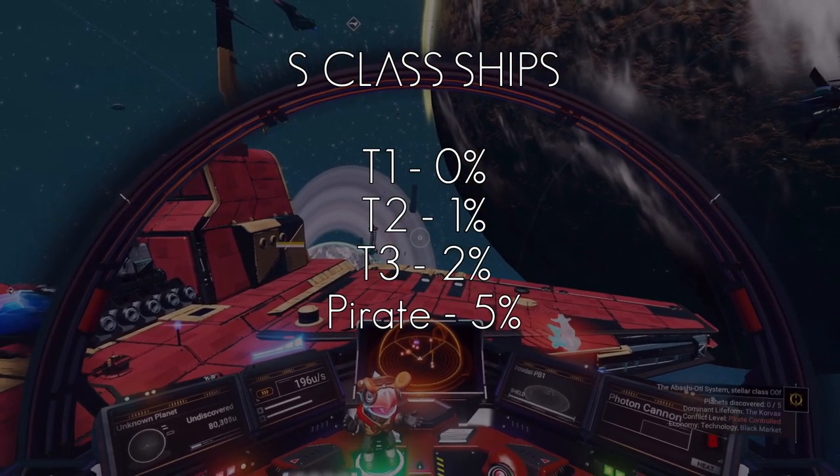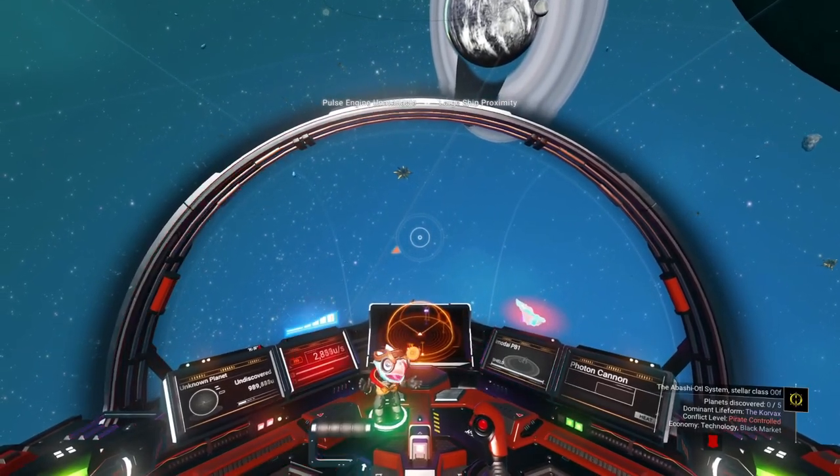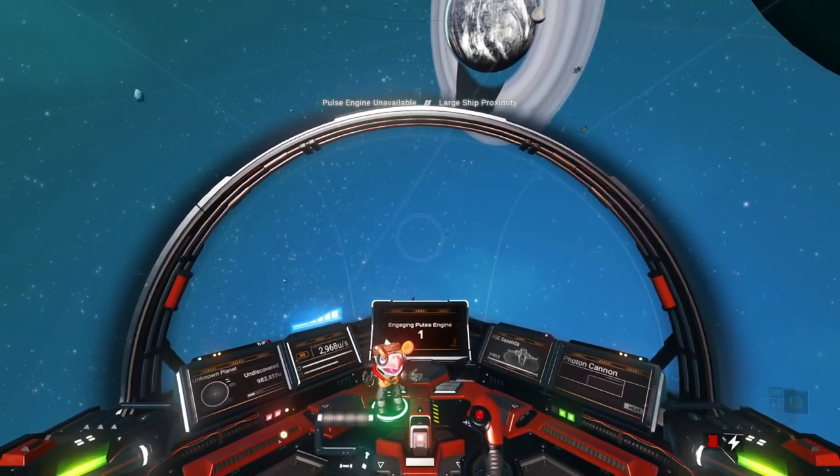In pirate systems, it's a 5% chance of finding an S-Class ship. Hunting in T3 systems gives the best chance to grab an S-Class ship, or a pirate system, but it can take a while.